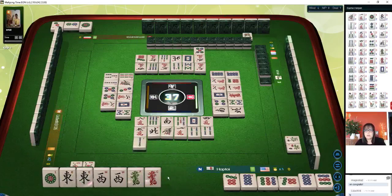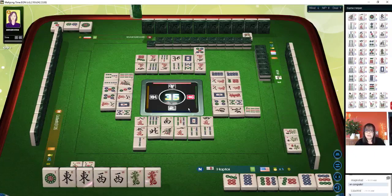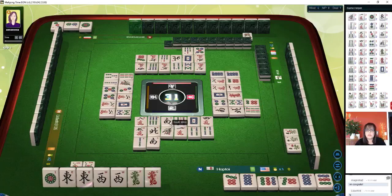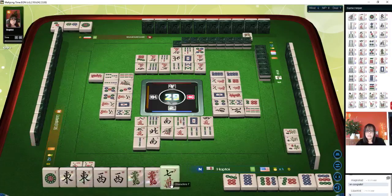We keep getting off-suit tiles — we're not drawing dots. The player across from us has a chow in dots and only one dot discard, so they're probably in dots. The players to the left and right have dots in their discards, so they will probably be discarding dots. That south would have been a good pair — we threw it. Looks like people are holding the winds for score, so these may be stalemates.